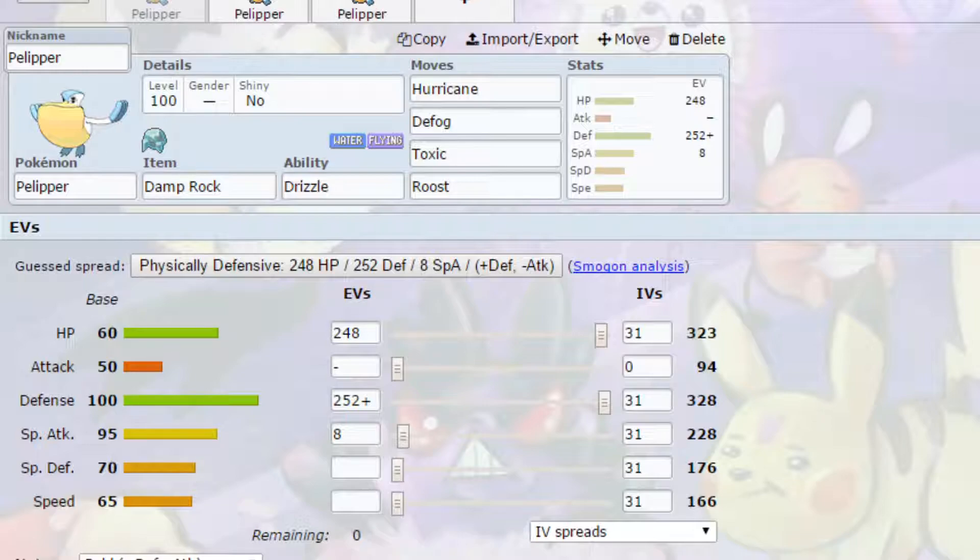Hopefully you'll find something that works for you. The first generic set is a Damprock Drizzle set, setting up for a rain team. Pelipper is a really handy Pokemon to set up rain with the Drizzle ability, and then Damprock extends it from 5 turns to 8 turns, which can make an absolutely huge difference.